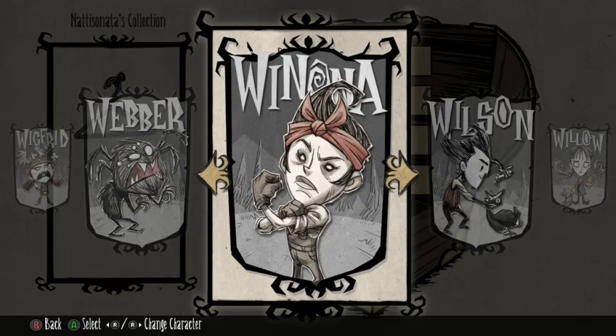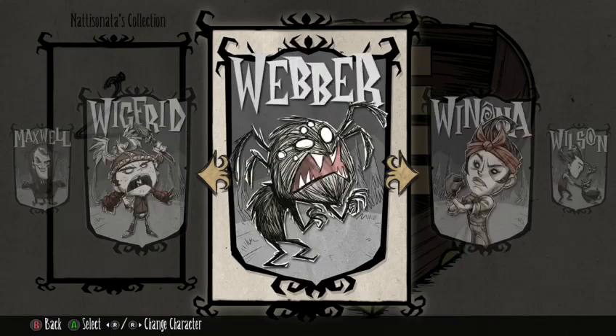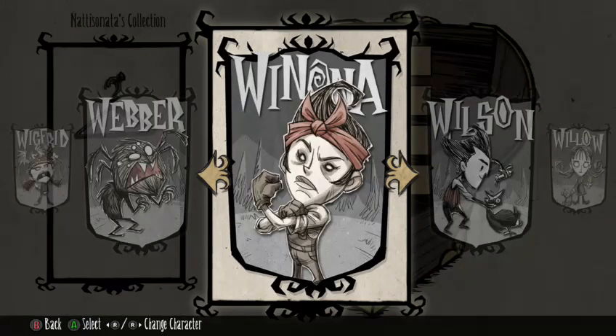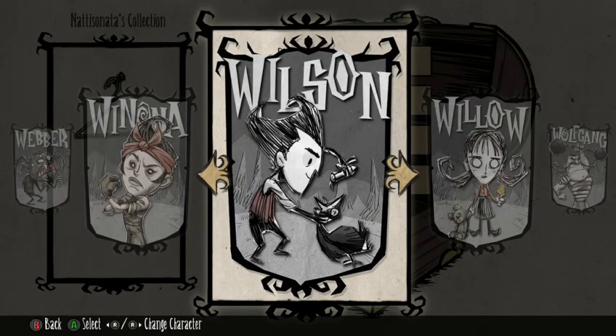I don't really know Weber, he creeps me out. We also have Winona, who I know absolutely nothing about except she looks really cool — I'm going to do some research on her. If you haven't noticed, all Don't Starve characters' names start with a W, except Maxwell — because M is an upside-down W, and he's the bad guy, so he's upside down.